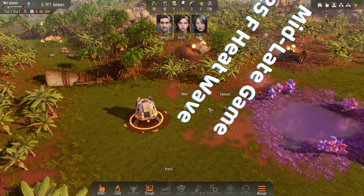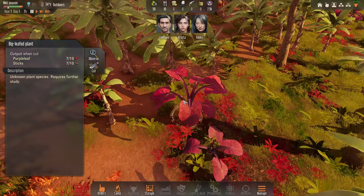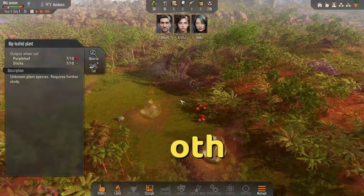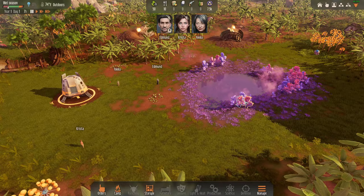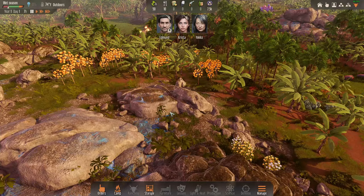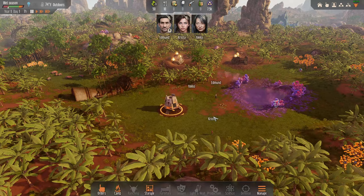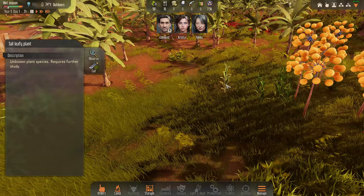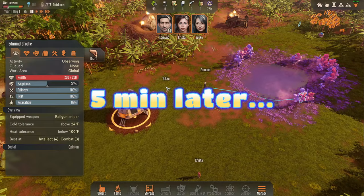The first priority right now is bandages and antibiotics. For bandages, you can research the purple leaf and turn it into cloth, or get the twisted plant which gives bark for veggie leather, which processes into bandages. For antibiotics, there are two ways: the cure plant, which we can grow, or grain grass. We have the worm-like plant and tall leafy plant — the tall one is like corn and can be turned into grain.